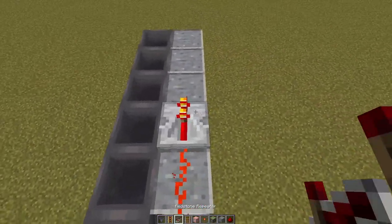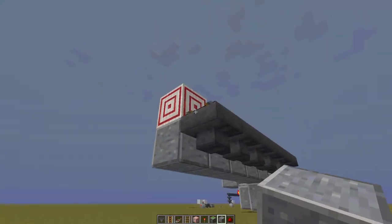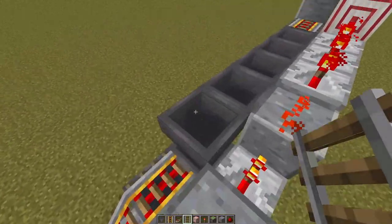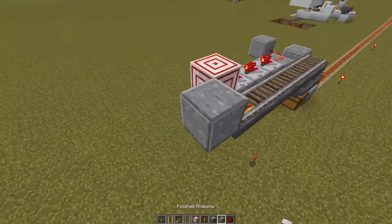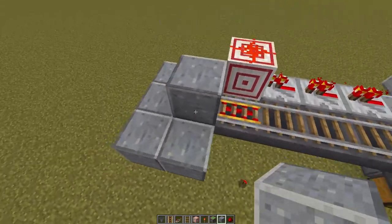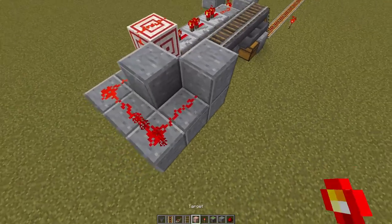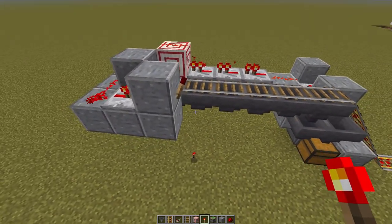Place three redstone repeaters all on tick zero, then a target block. Make sure you have a return block — a solid block the minecart will bump directly into. Up top, use regular rails — they work better because they slow the minecart a little. Place redstone dust on top of the target, feed it all the way around until just before the rail, feed the dust around and directly into a block. Optionally add a redstone repeater, then a torch on the other side — that torch should invert immediately.